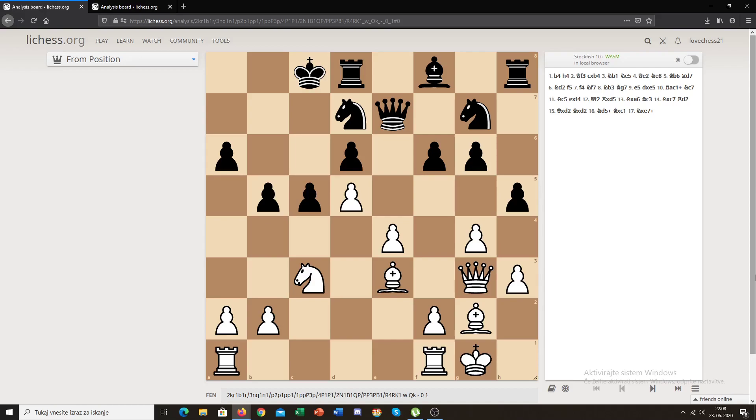Welcome back to today's middle game video. Last time we talked about positional planning, so today we're going to go over weakness planning, which is making a plan to create a weakness.